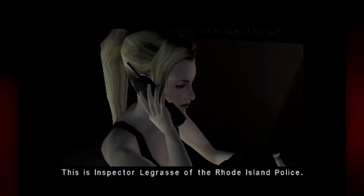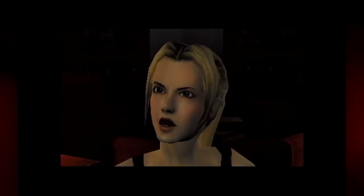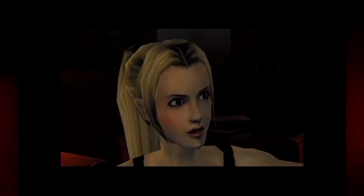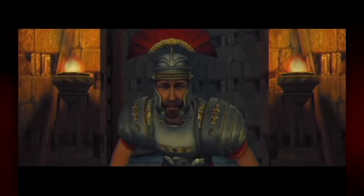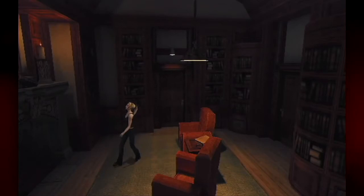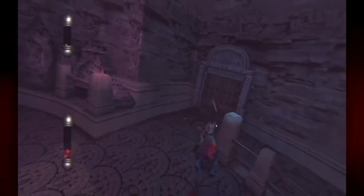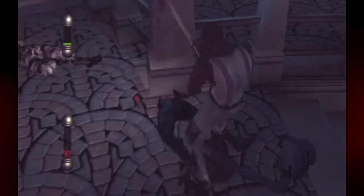The second mechanic I would like to talk about is the sanity system in Eternal Darkness: Sanity's Requiem. This game is one I consider to be among the best horror games ever, and its sanity system is genius. The way it works is that you have a green bar filled to the top at the start of the game. As you experience horrific things like monsters hitting you or zombies, that meter goes down slowly.